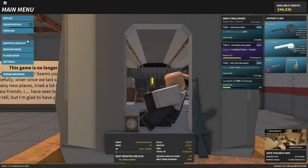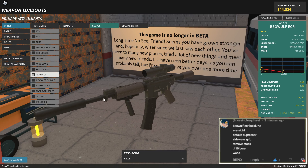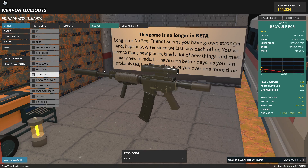It's Phantom Forces time. Today's build — I played two games and I am shocked at how surprisingly good it is. Today's build is this super silly, funny-looking weapon: we got the suppressor, sideways grip, removed stock, in 410 bore — which is a shotgun shell — in the Beowulf ECR. It's not fully auto; I was really hoping it would be, but it's only 256 fire rate, which is really terrible, but it works really well.